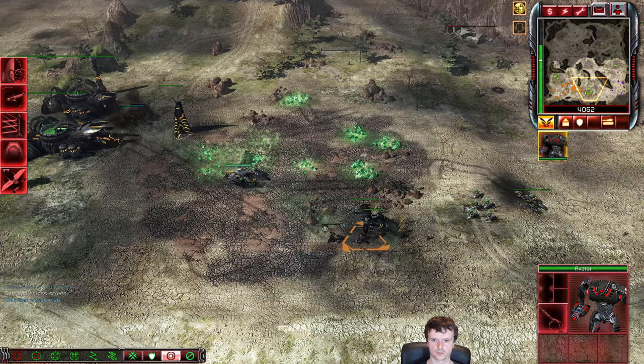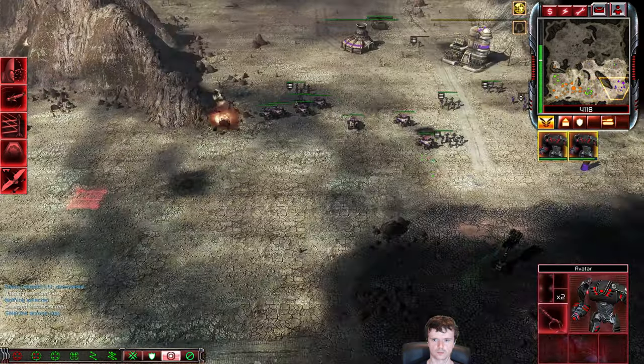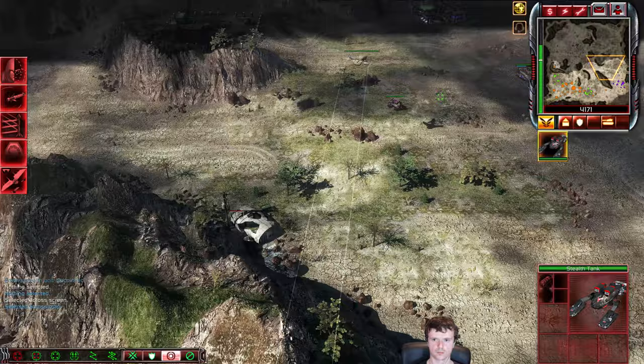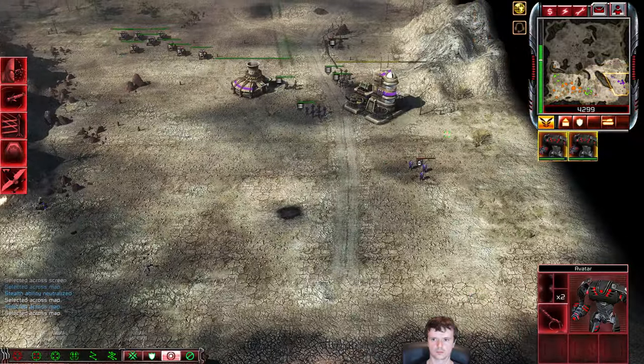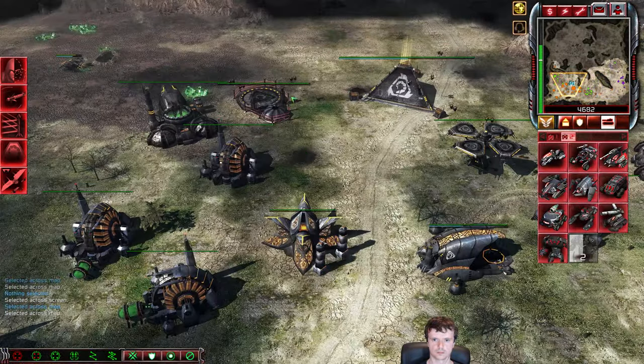Phoenix is not making any mistakes here. I am trading very cost-ineffectively. I do still have a couple of Enlightened left and a Tiberium Trooper for some anti-infantry — because even though he's Steel Talons, he can still mix in a couple of Rocket squads, and that's annoying.